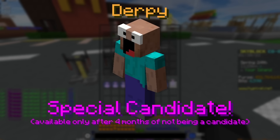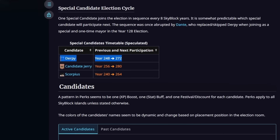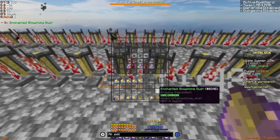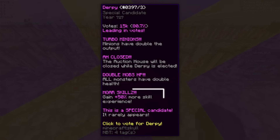Derpy is elected into Skyblock every four months or so, and there are plenty of trackers either on the wiki or in other locations that'll tell you exactly when Derpy will next be in office. We're going to need to know when Derpy is going to get elected as mayor and plan ahead of time to make sure that once he's elected, we can make use of that juicy 50% skill XP boost, because that'll make it a lot easier to level the alchemy skill.